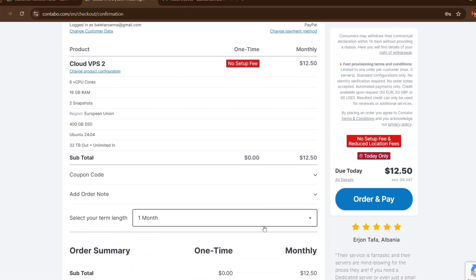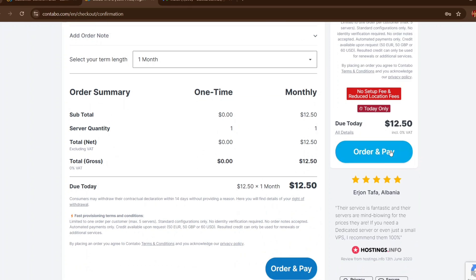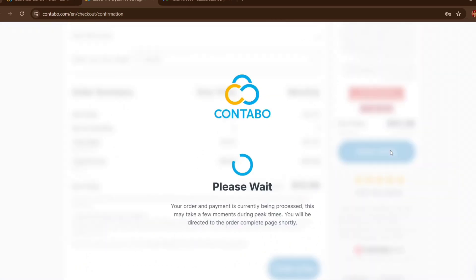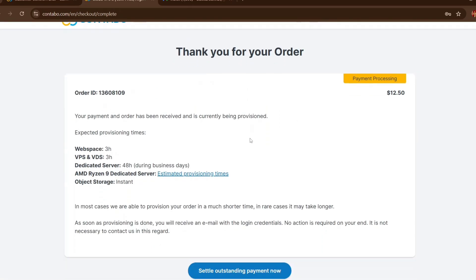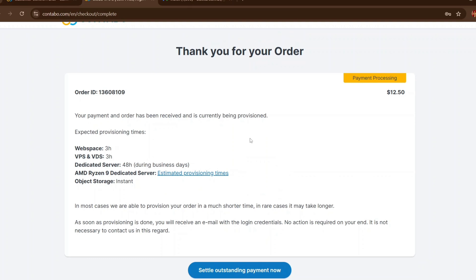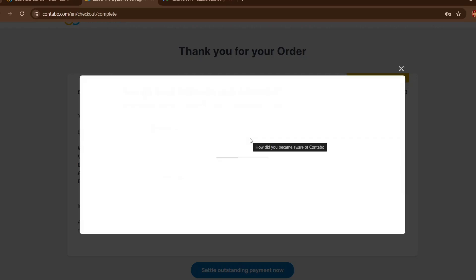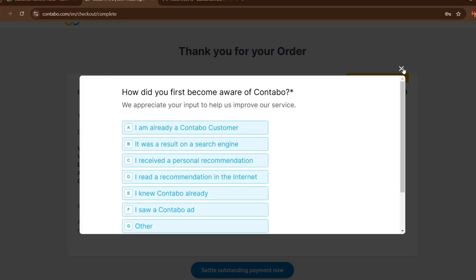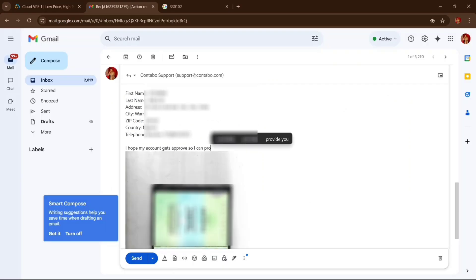I'll proceed with my existing payment. You just have to give it a few minutes to load up. My order has been placed at $12.50 and my Gray card is working fine. If you can't get a Gray card, follow the process in the video linked in my Telegram community to get a card that works best for you.